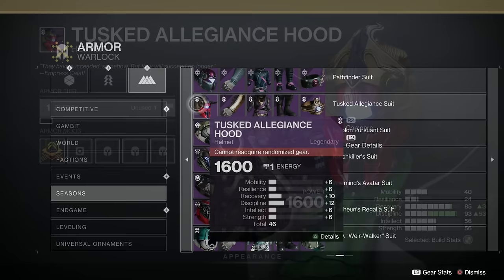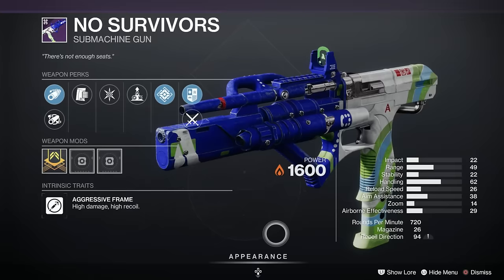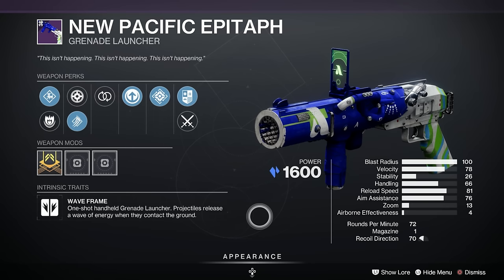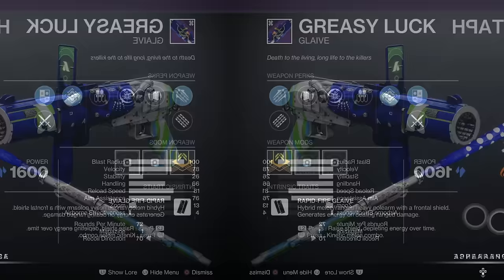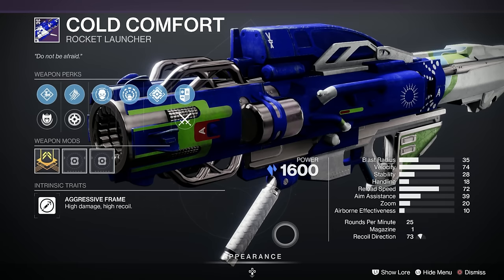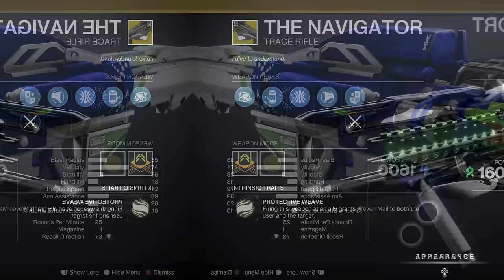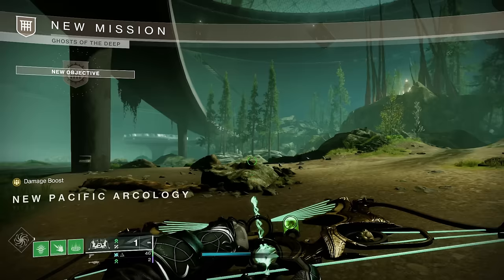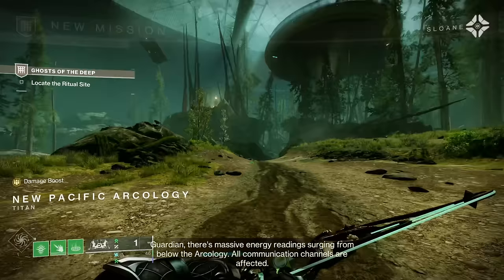The Ghosts of the Deep is the Pinnacle Dungeon. The weapons you can get: first, the No Survivors SMG, available from every single encounter. The New Pacific Epitaph, a wave frame stasis grenade launcher, from the first and final encounters. The Greasy Luck Glaive from the second and final encounters. The Cold Comfort Stasis Rocket Launcher from every encounter. And the exotic is the Navigator Trace Rifle. The armor set is the Taken King set — very pretty. And don't forget it's farmable this week, so you have a chance to get Artifice Armor on Master.